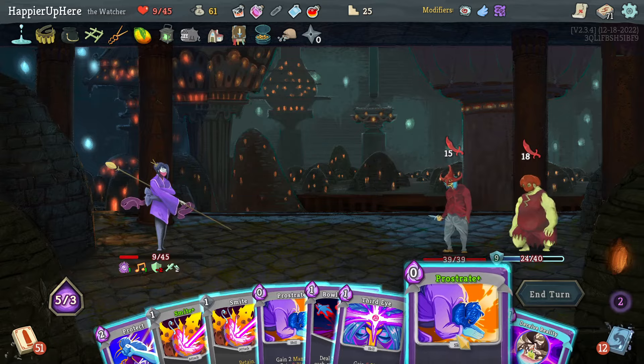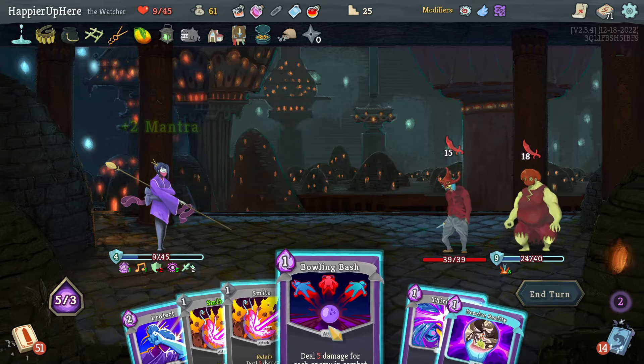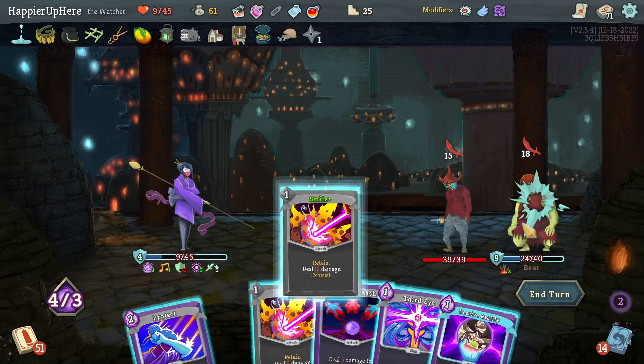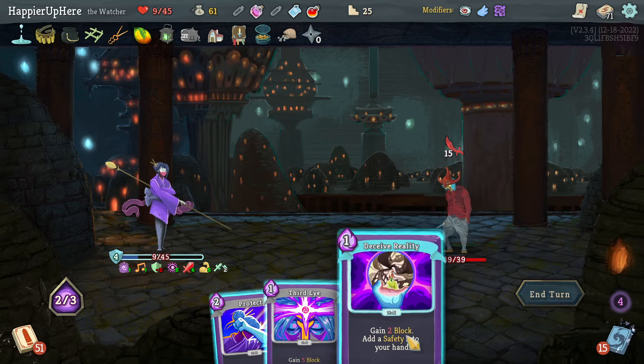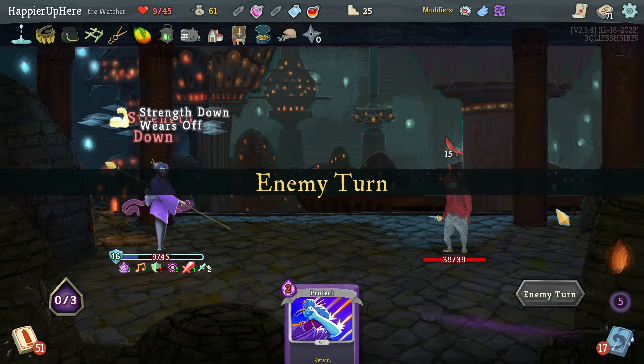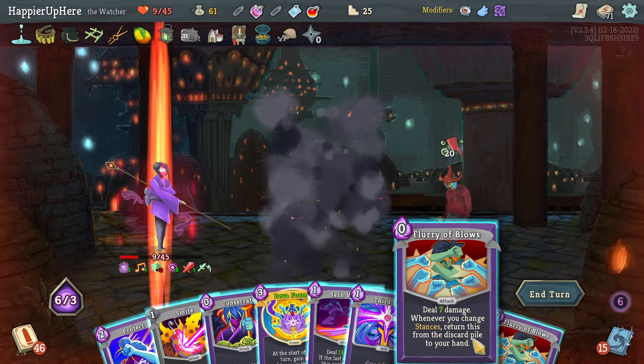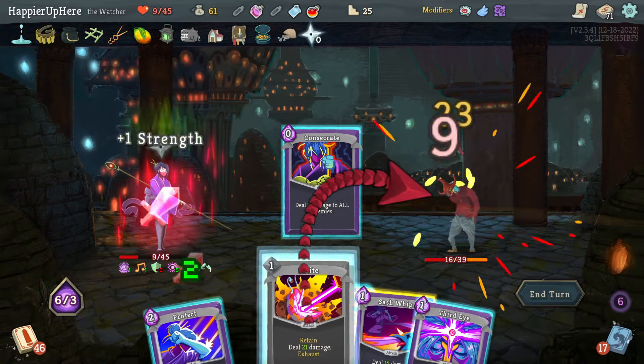The Pain is actually getting annoying with the little HP I have. Let's definitely do the Prostrates, then Bowling Bash. Do I have enough to kill the backliner? Smite plus Bowling Bash — another Smite is not enough unless I throw a Fire potion, or drink the Flex potion finally. Let's do that — kill this one with the Smite, then do Deceive Reality or Protect. Deceive Reality will give me nine plus two plus four — that is enough to be fully defended.